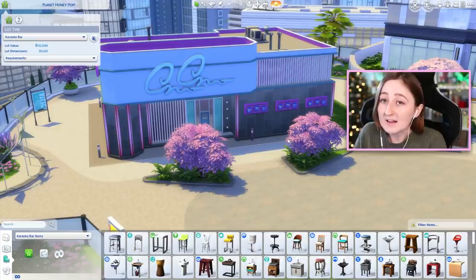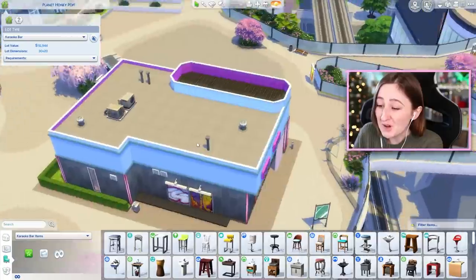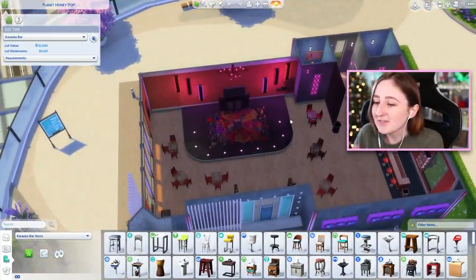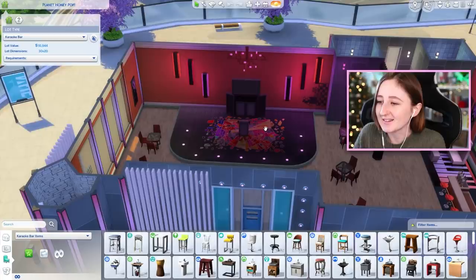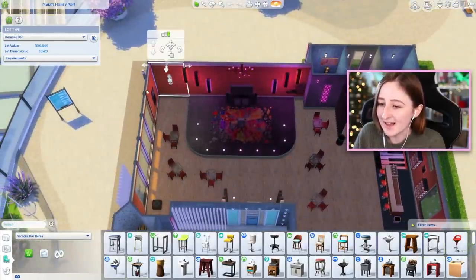I'm sure we're all familiar with Planet Honey Pop - it's the karaoke bar in San Myshuno, and it's a little bit weird. I think it's really, really cool from the outside, I love the idea of it, the shape of it's really fun, the interior is really fun, but they've tried to do something interesting to have a stage. None of this space is actually a room.